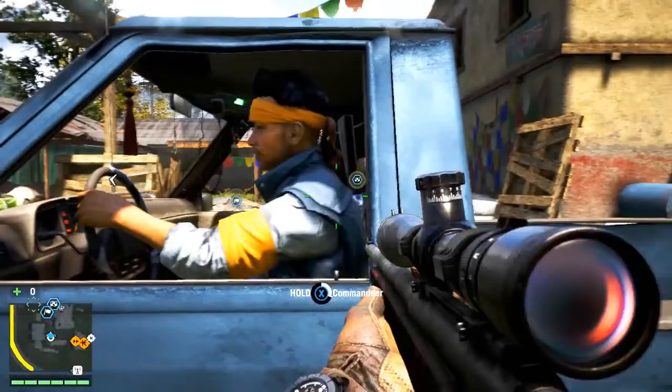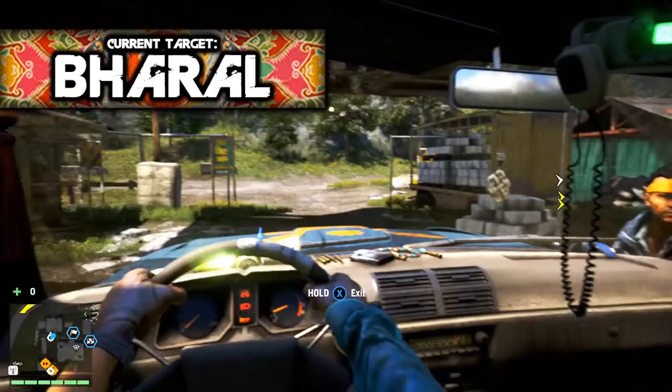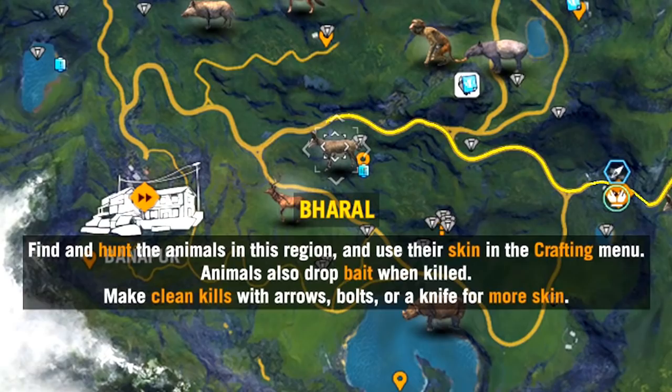Now that we're all geared up, get out of the car! The first animal on our list is the barasingha, which is some sort of weird deer-type thing found in this location. So that's where we're going to be going to get our first kill of the day.